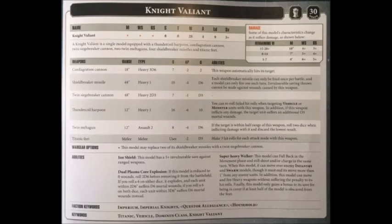The further options are the Shieldbreaker missiles and Twin Siegebreaker cannons. As stock, it comes with 4 Shieldbreaker missiles and 1 Twin Siegebreaker cannon. You can swap out 1 extra Shieldbreaker missile set for an additional Twin Siegebreaker cannon. The Twin Siegebreaker cannons have a very decent damage profile — they're heavy 2d3 each, 48-inch range, strength 7, AP-1, and damage d3, so roughly the equivalent of firing 2 autocannons, but a little swingy with the damage and shots.